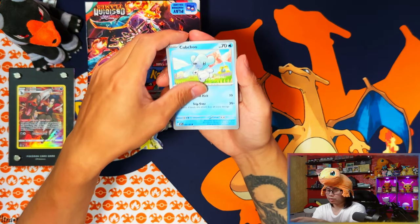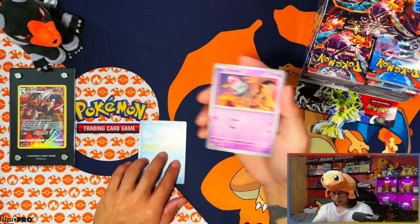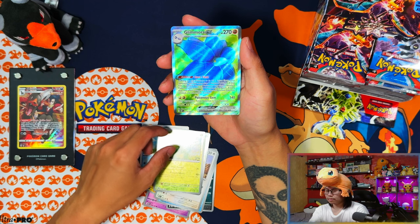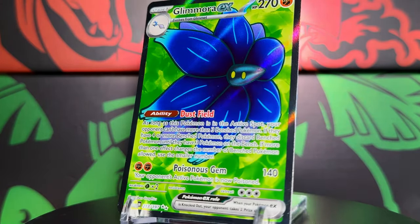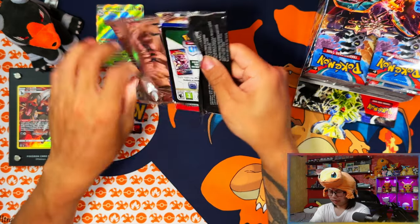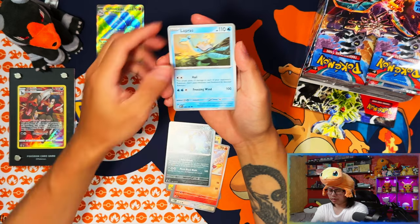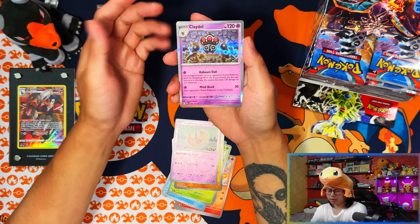With the booster box I'm looking forward to it. I'm pretty sure I'm guaranteed an SIR — and a couple of full arts, although this is my third Glimora EX now. I should be guaranteed an SIR, possibly two, or an SIR and a gold. I've already pulled the Charizard SIR and the Poppy SIR, so it would be nice to pull something different — there's a Pidgeotto and a few others.